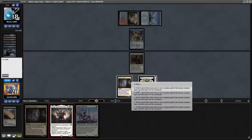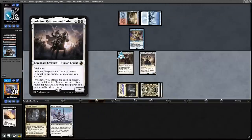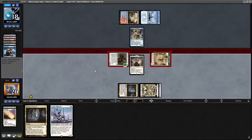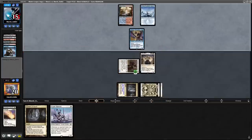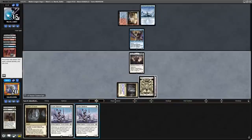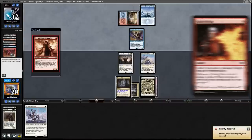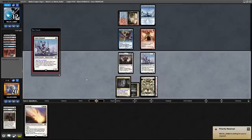Here we can see an Adeline, Pioneer All-Star, doing some real work versus Murktide. It allows the Champion to grow 2 power in 1 turn, and we're now clocking our opponent for a ton of damage every turn. Since Adeline grows in power with each creature we play, until they find an Unholy Heat to remove her, she is going to take over this game. And that's exactly what we see here.